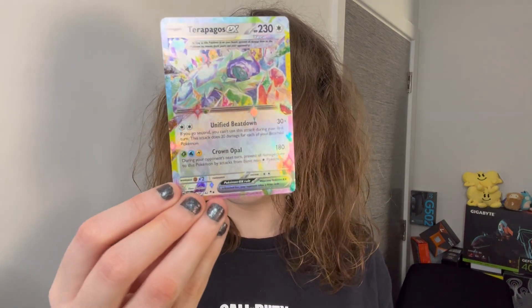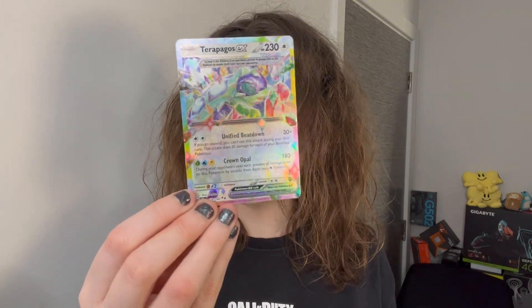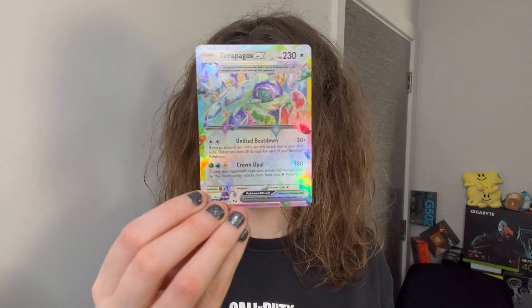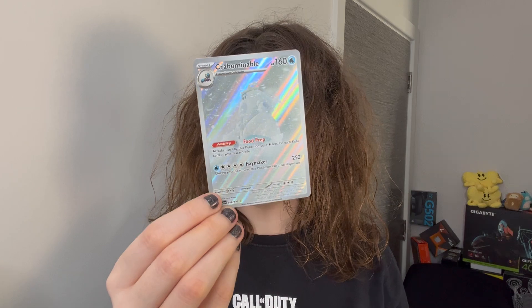In all honesty I did not have faith throughout those triple blisters, but in the second triple blister we got the Terra Pagos. The rainbow effect on these cards is actually stunning. I hope they do more cards like this because this would be worth getting the EXs for. And the Crabominable which is like a little snowman I guess, but I love the IRs. The IRs are always beautiful so this is very nice.